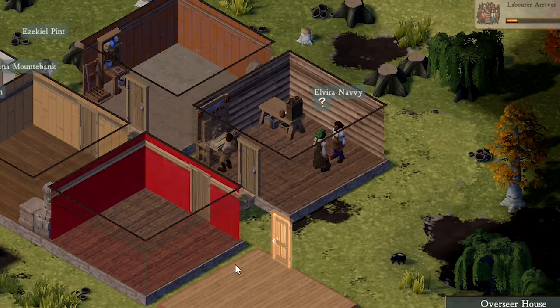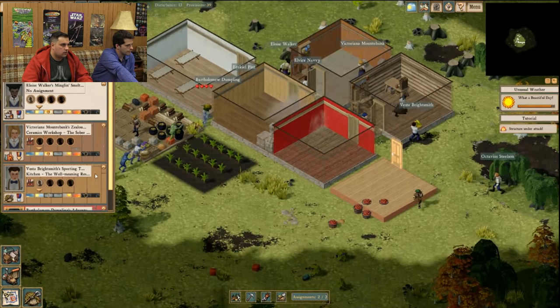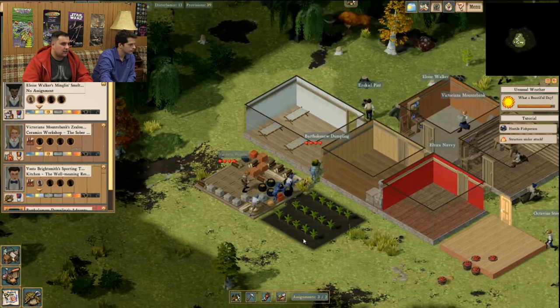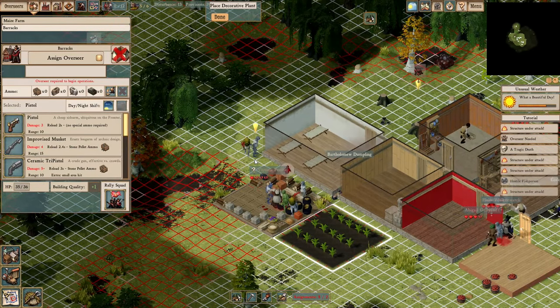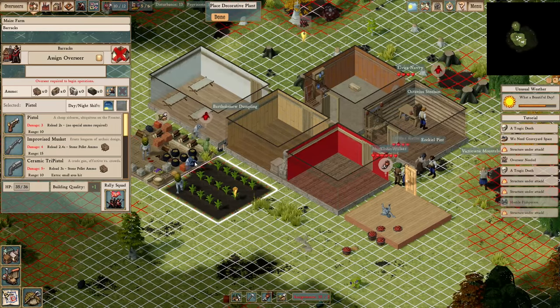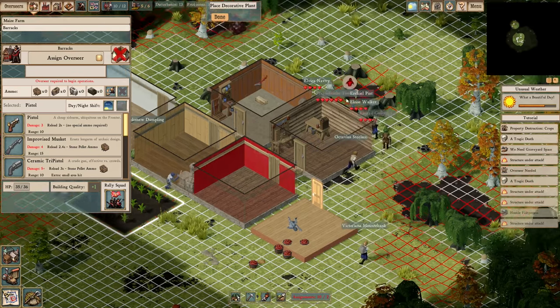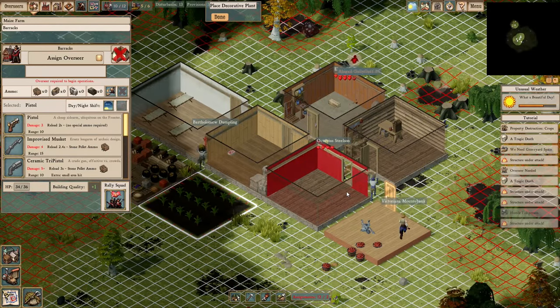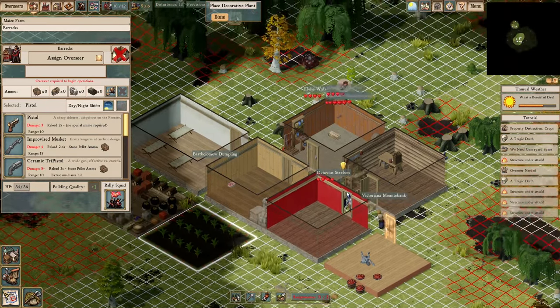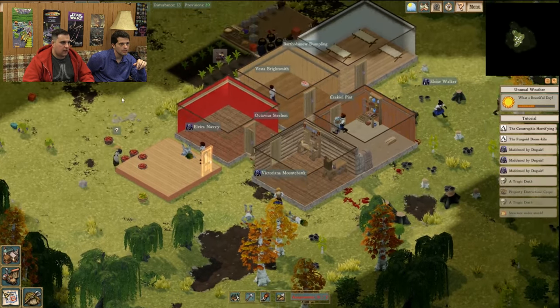I said if we see fish people we're going to shoot them. The fish people are attacking! Are we even equipped to handle this right now? We're really not. I ignored them before — I just wanted to see them — and that probably wasn't a very good idea. We weren't ready for this many. Three people maddened by despair!